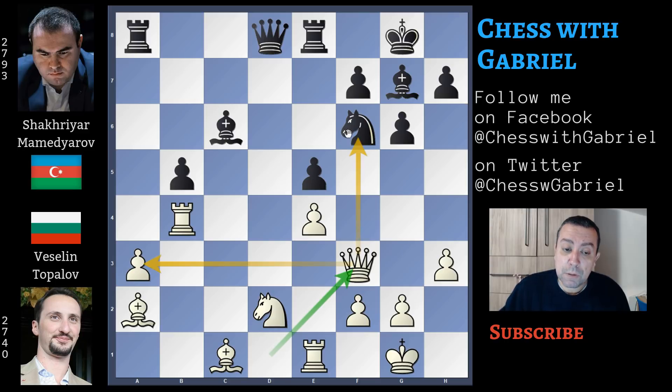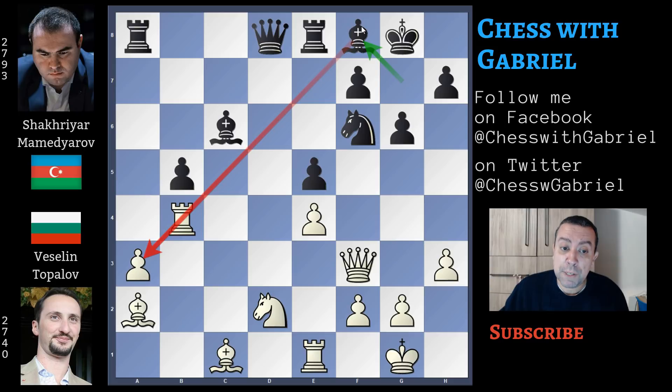Queen to f3, watching f6 but also controlling a3, because a3 is a tactical weakness. Why is it a tactical weakness? Because it's an element that is under attack and protected by a piece, not by a pawn. This is a good move because bishop to f8 not only attacks the rook, but when the rook moves it will also attack the pawn, and if not for queen to f3, the pawn would be lost.